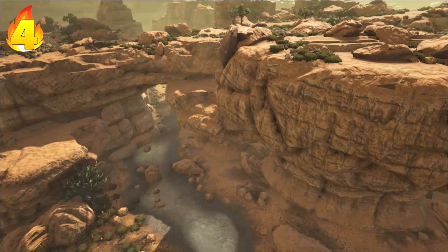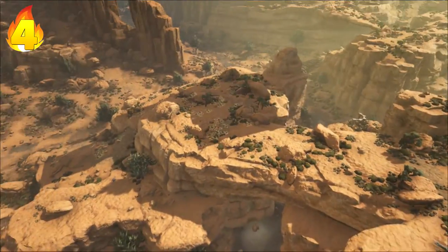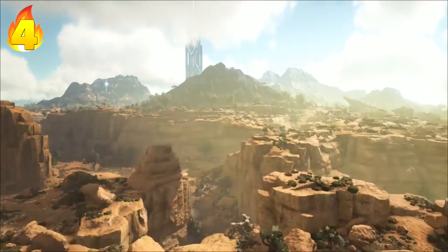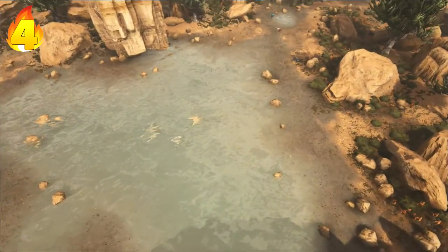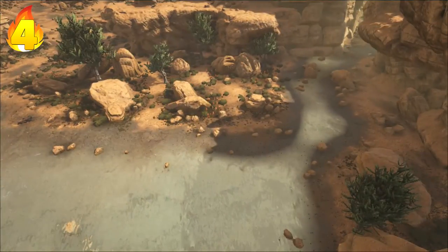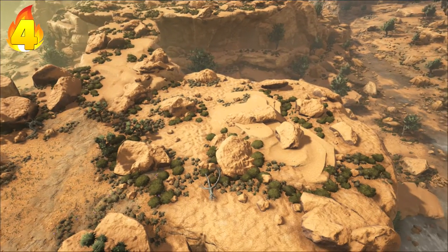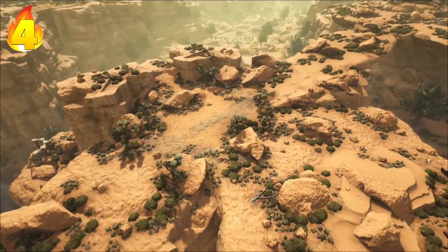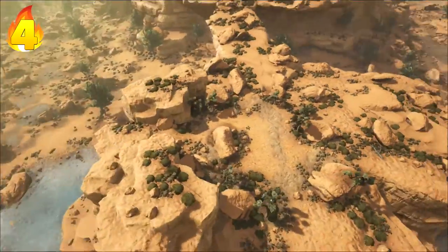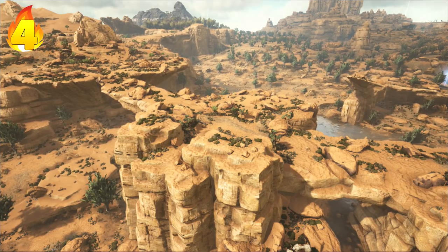You'll only have to worry about aerial attacks from Argentavis or dragons depending on who's attacking you and what they have. You can build a compact base up here which is very good, and you are surrounded by a lot of stone. The only downside is you are quite far from metal, though there is a mountain nearby with some. However, you do have a water supply right underneath you which is very good — you can pipe it straight up into your base. With a compact base, good turrets, and very few access points, this is why it deserves 4th position.